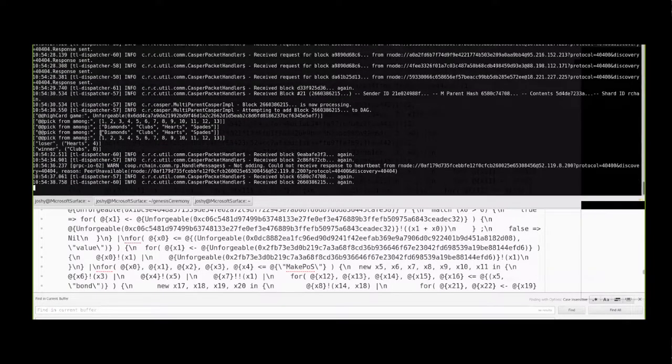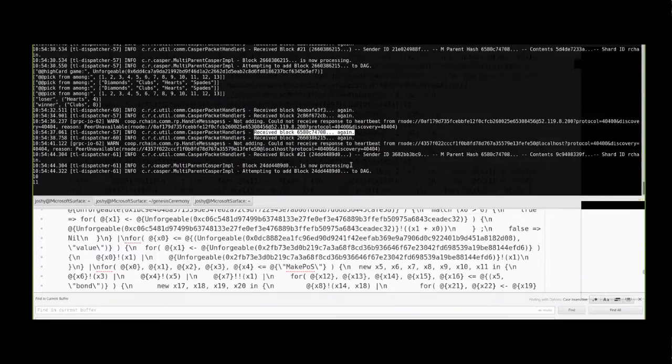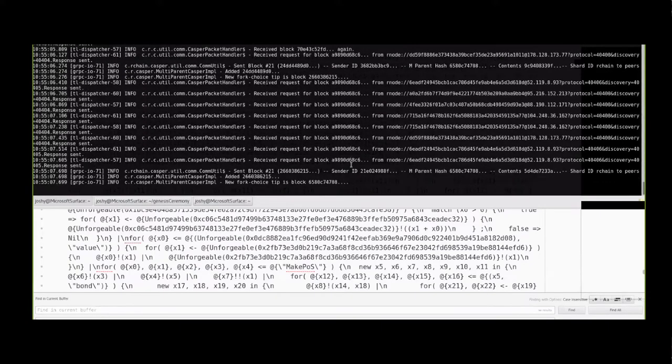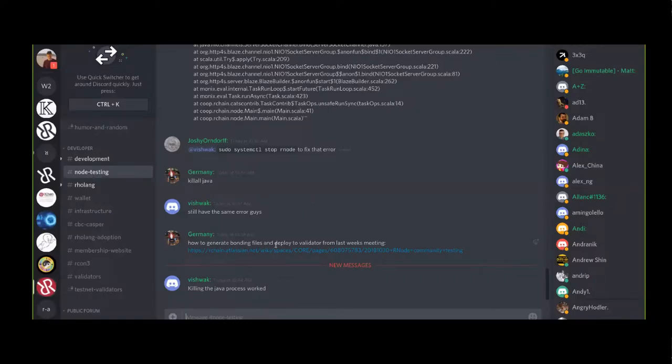This network seems pretty responsive - we've still got High Cards coming through, blocks are being gossiped. Jeremy, did you actually try to bond after Genesis? Yeah, still working on it, hitting some errors. Someone asked: how would a late validator join if they weren't listed in the bonds file? Jeremy dropped this link in Discord - the community testing from last week. The process for bonding after Genesis is outlined there, with a couple little changes.